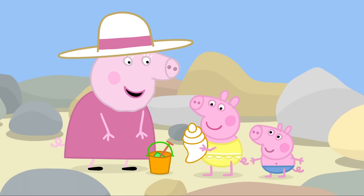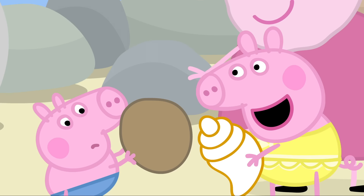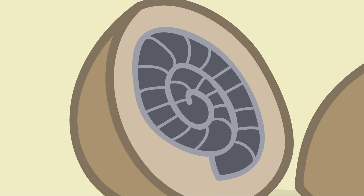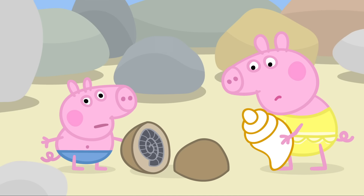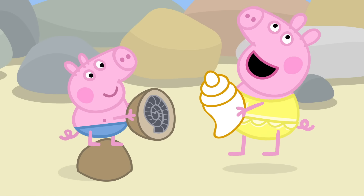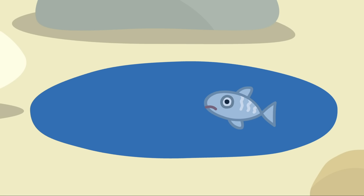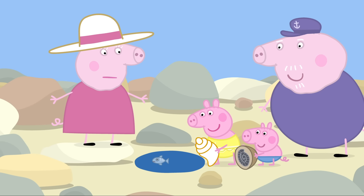George, can you find a seashell too? That's not a shell. Peppa's right, that's not a shell. George has found a fossil. What's a fossil? A fossil is the remains of an animal that lived long ago, when there were dinosaurs. Dinosaur! Rock pools are such fun. Yes, they're fun for us, but not for this little fish. A fish? Where? Poor little fish. She's trapped.